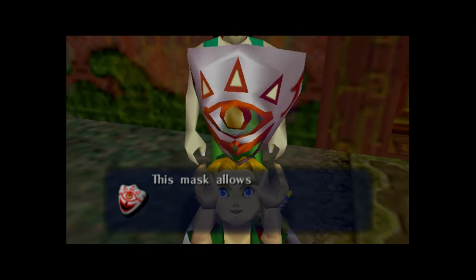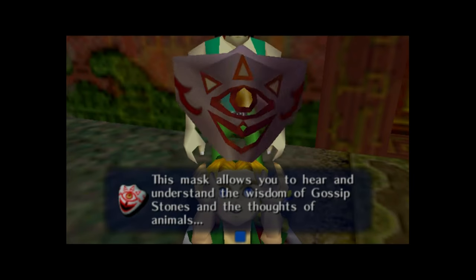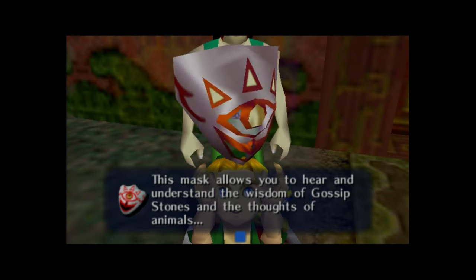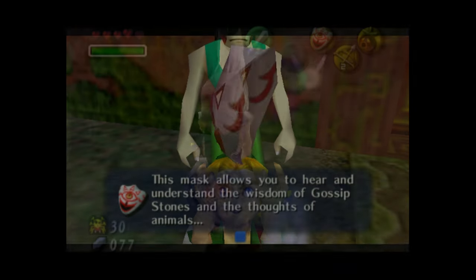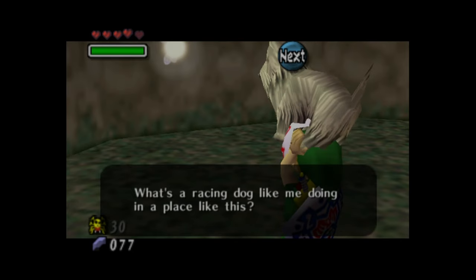The reward for finding all the spiders is the Mask of Truth. This is one of the few masks which returns from Ocarina of Time. In both games, it's used to talk to Gossip Stones. In Majora's Mask, it gains the added ability to talk to animals — specifically dogs — and it can be used to cheat on dog racing at Romani Ranch.